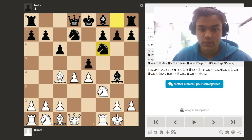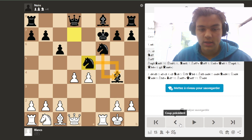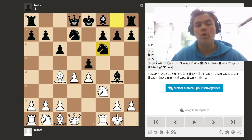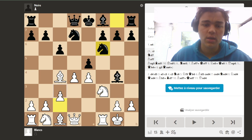That's why Black has to play Nf6. After that, the Bxf7+ idea doesn't work anymore because it's defended many times. Every opening trap has its limits, but I can show you some theory so you can keep this variation in mind.